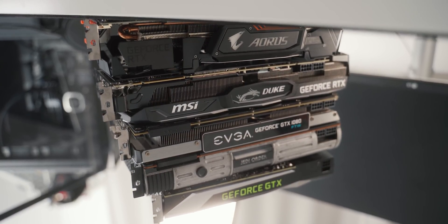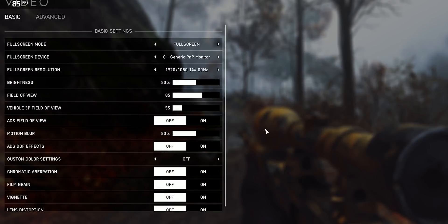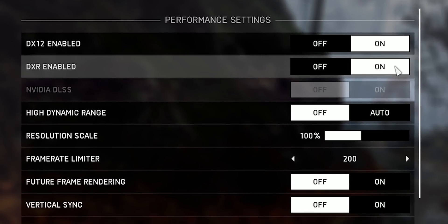As Jensen said, it just works. Outside of updating your NVIDIA drivers and making sure you're on the latest Windows OS — the 1809 — you don't have to tinker with anything in-game. All the RT and DXR features should be visible to you with your GTX hardware.